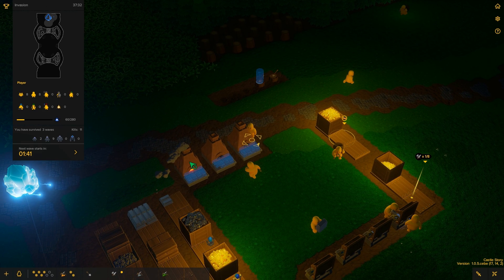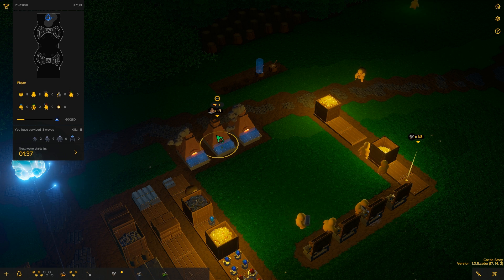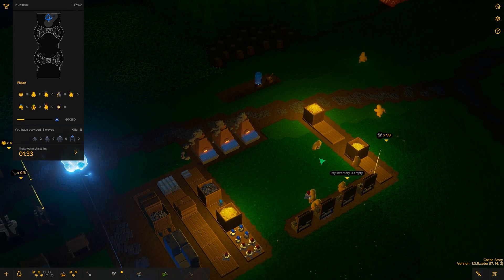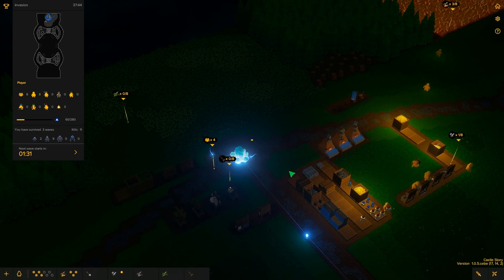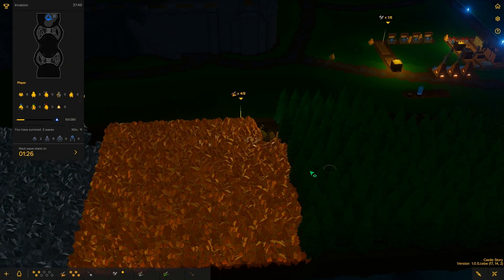So what are we also doing? We also need iron ingots — just keep on making a bunch of iron ingots. I think the problem was we were out of brimstone, but now we shouldn't be out of brimstone. We should be alright.